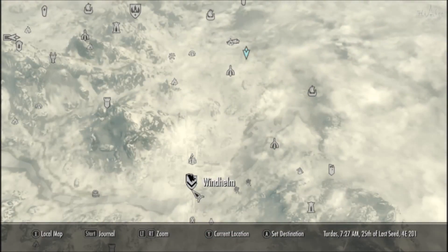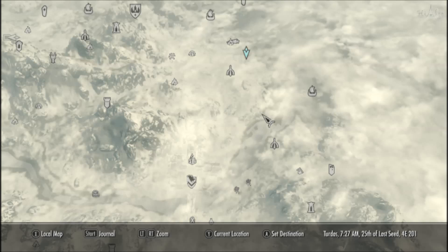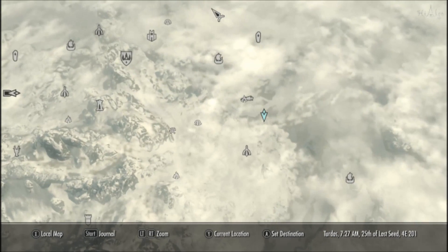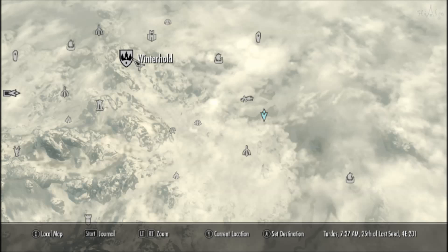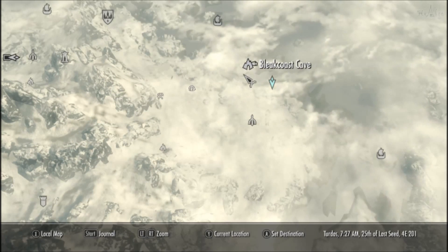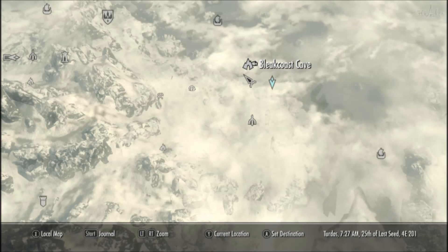This is an unmarked location so I'm going to show you how to get there. It's north of Windhelm. If you follow the coast upwards you'll find it at the blue marker, or you can go west from Winterhold just here. I recommend you find Bleak Coast Cave located here on the map.